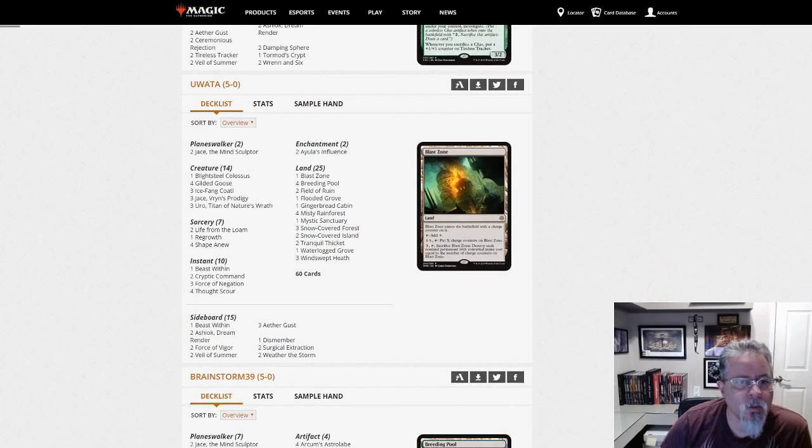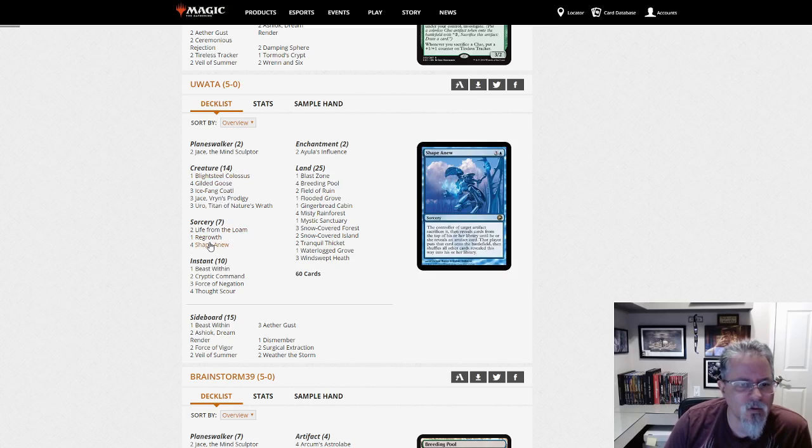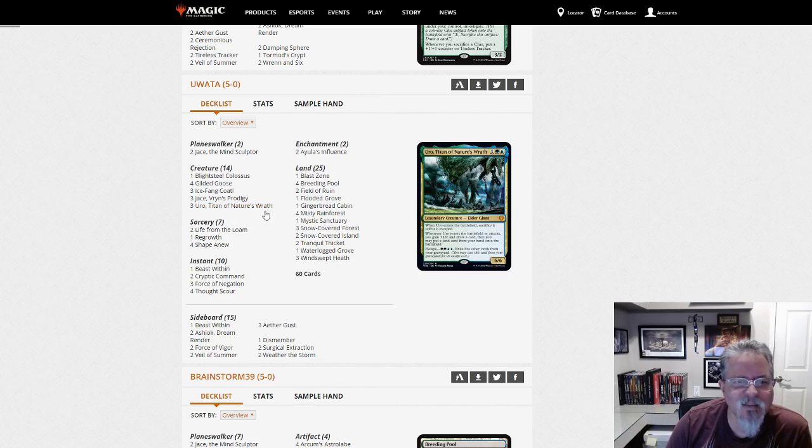This is interesting — Iula's Influence. We're making them discard lands and getting Bears. Blight Steel, Life from the Loam, Shape Anew — this is an interesting little Blight Steel deck, I've never seen anything like this. Life from the Loam, Shape Anew — you sack an artifact, it reveals cards until you find another artifact, and I'm guessing Blight Steel is the only one in the deck. Yep, it is. How are we getting artifacts? Gilded Goose, and that's about it. Otherwise it's countering and removing stuff — it might kill you with the Uroza, but the Shape Anew into Blight Steel is a nice little combo.